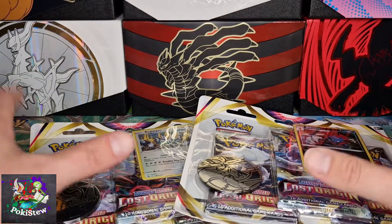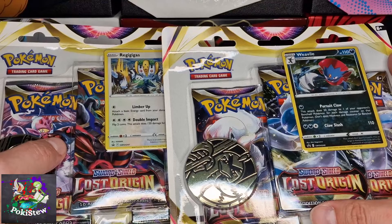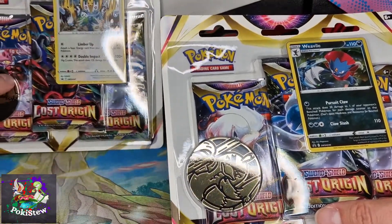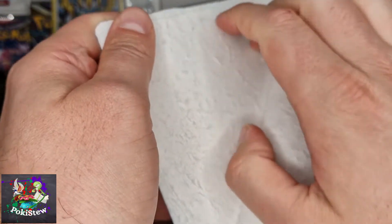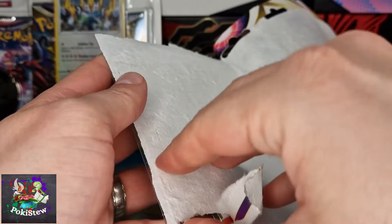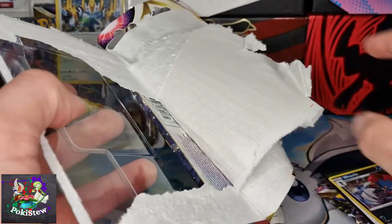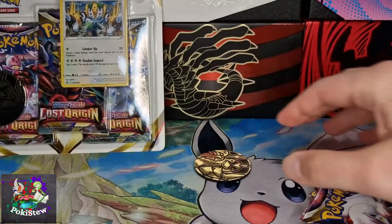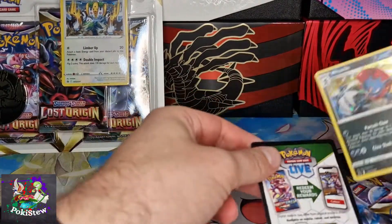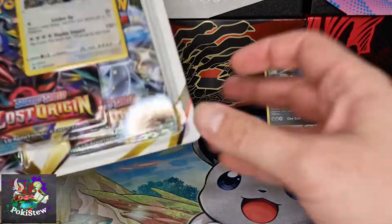Welcome back to YouTube. We've got two triple blister packs, one of each — Weavile and Regigigas — and we're going to see which gives better pulls. Starting with Weavile first. Last time I did this the pulls were atrocious, which kind of sums up why you don't really buy these. You buy them for the promos and the coin.